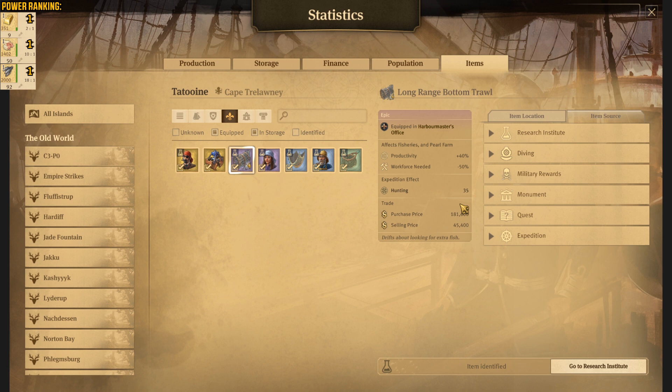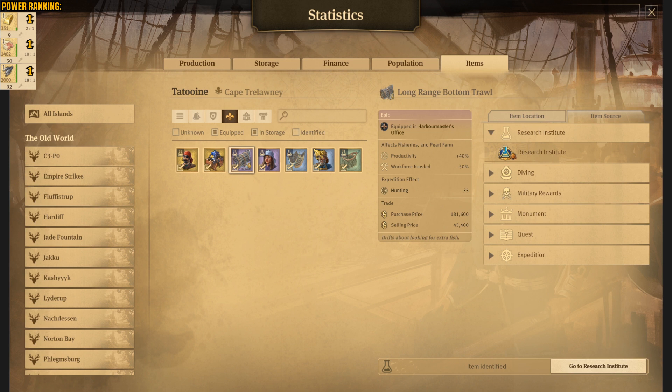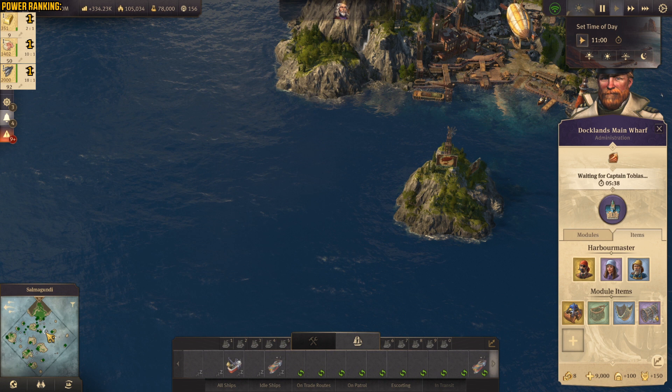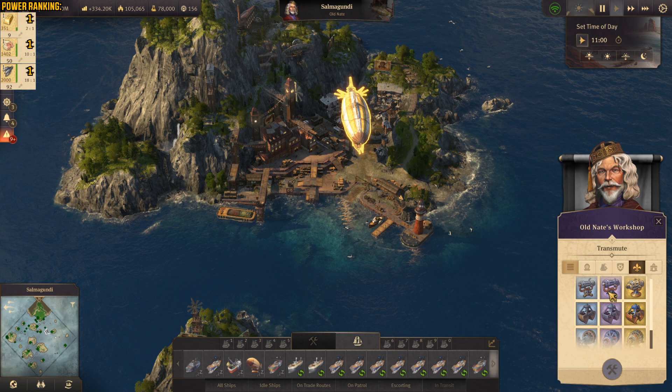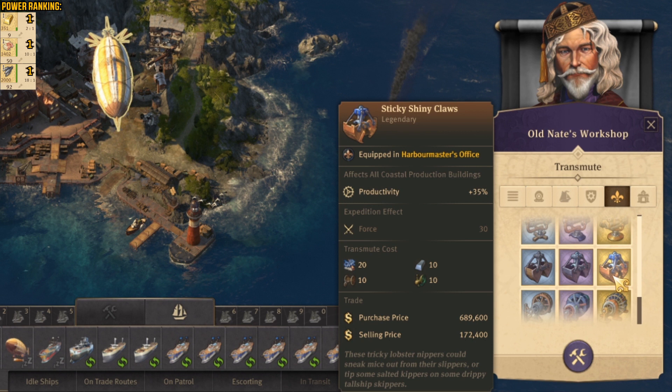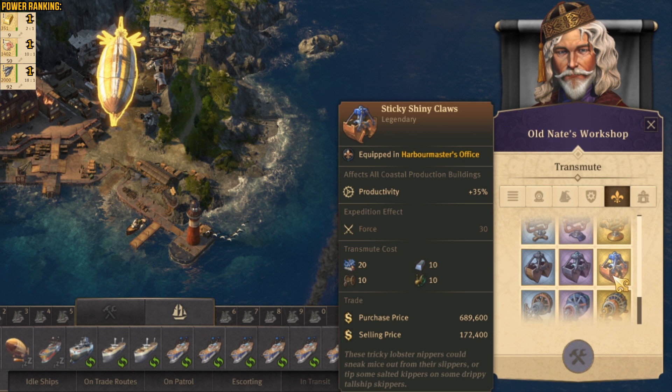The easiest way for this item is again the research institute — the same with this item and the same with the fine fishing net. I have this one from transmuting in Cape Trelawney at the Old Nate lighthouse. So I'll just go to him and show you. As you can see, here we have the small propeller — this is the sign that this is the island for the Old Nate lighthouse. When I click on the airship you're gonna see that we have the transmute menu, and in here we have the Harbor Master items. Here we have the sticky shiny clothes.